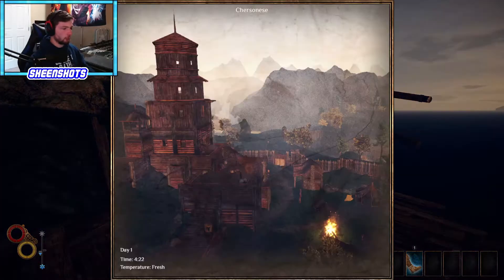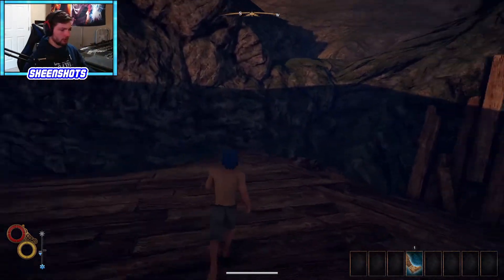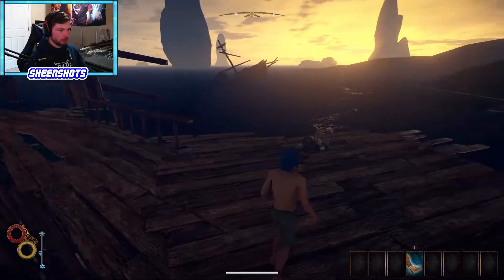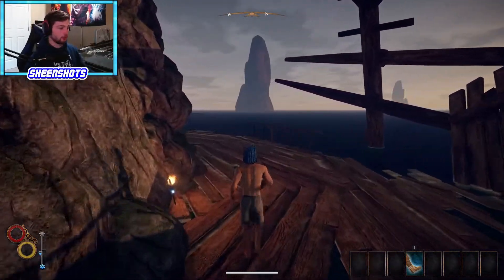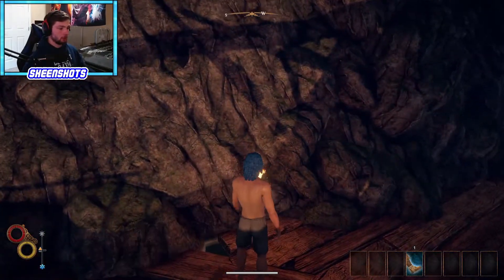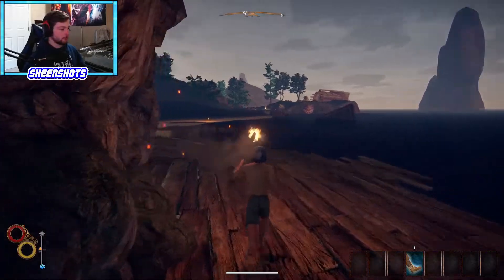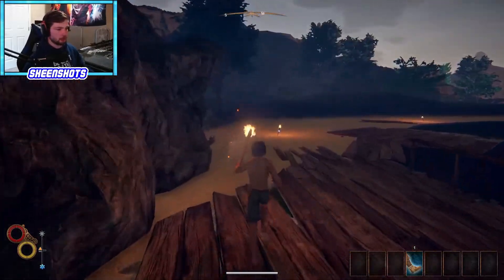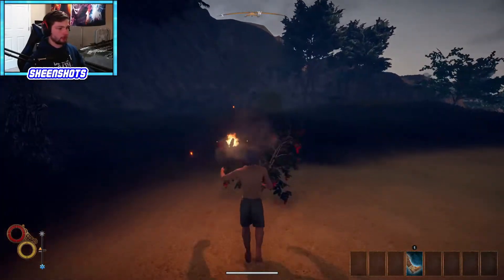If you pull up your map, it doesn't show up anything because you're on an island - you can't go anywhere. When you show up, you're going to be completely naked, you're going to have nothing. A lot of these bodies won't have anything. But this island is full of really good loot you can grab pretty early on. Go ahead and grab that torch - you'll see in the bottom left corner it increases my temperature, which is going to be important because I don't want to get too cold and then lose stamina.